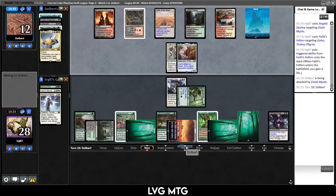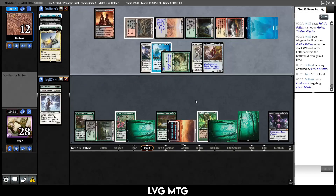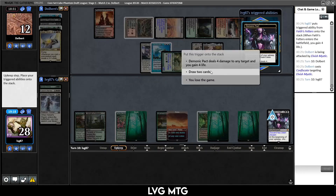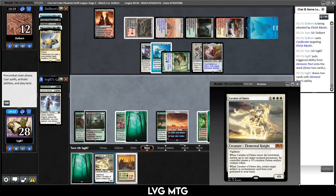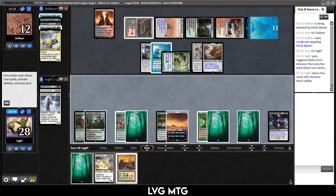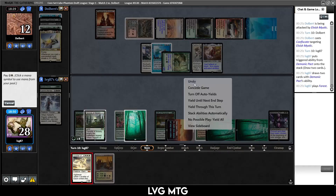Next turn we draw two cards, and the turn after that we can shoot them for four. They have some work to do. What is this? Prime Evil Titan, Confiscate — Confiscate is real good. Yeah, we have a game on our hands. Draw two cards. Cavalier — it's a little awkward. Can we kill our own thing? Yes we can. I don't want to wait because if they counter this and we don't get to kill Demonic Pact, that would be very bad.